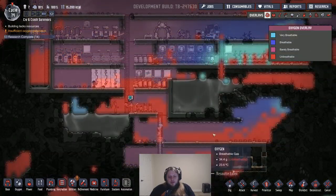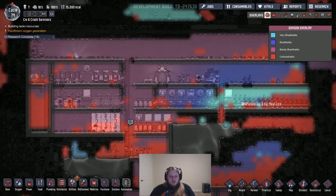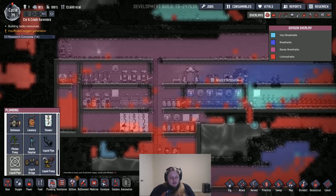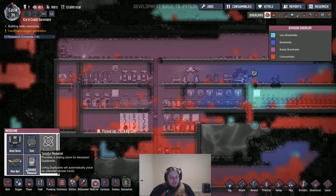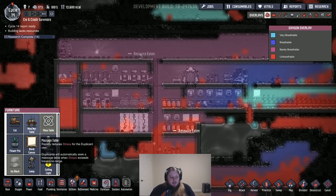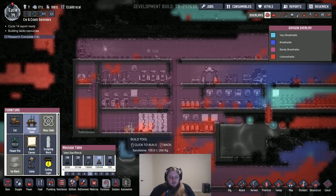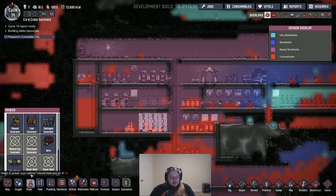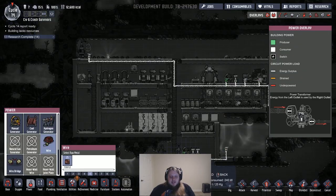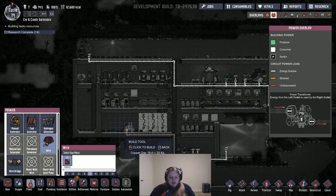I don't want our people having oxygen struggles while they're down here — that would be unfortunate. I'm gonna build a massage table over here next to the showers and set that to like 20 percent stress threshold. That's just gonna be to try to keep everything under control.